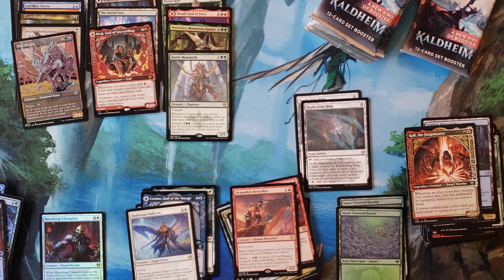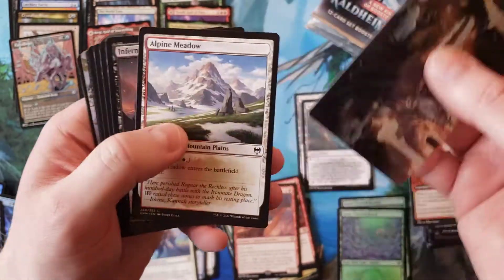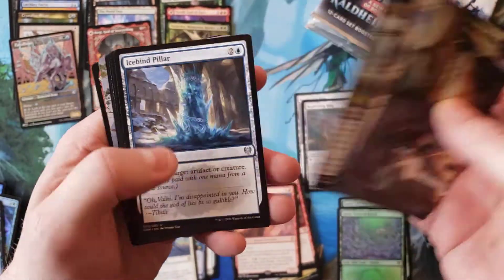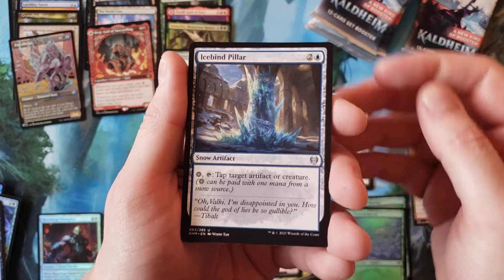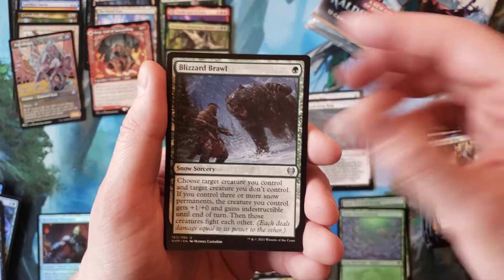They did that set with all the Godzilla monsters. It had an extremely interesting land cycle but one that I don't understand how it's holding its value, because everything comes into play tapped. Yeah, because that's what I want — my land to tap as soon as I put it in play.